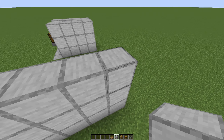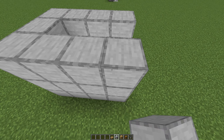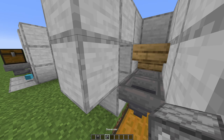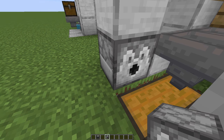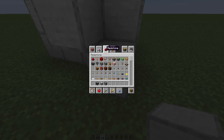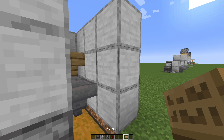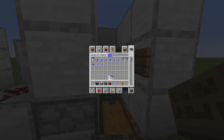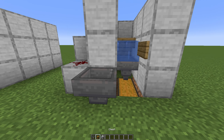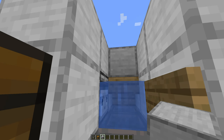Go three blocks high, same thing on this side. In here we will place our observer and our dispenser. So break those, place dispenser in here, and observer in here. Place blocks behind the observer and the dispenser, and also place one redstone dust in here. Now take out a sign and place the sign in here. Now your water bucket — place the water bucket in here. Place down a hopper and a chest on top of it. Also place one block up there so the concrete blocks can't get stuck in there.